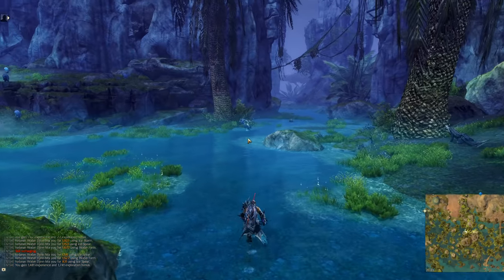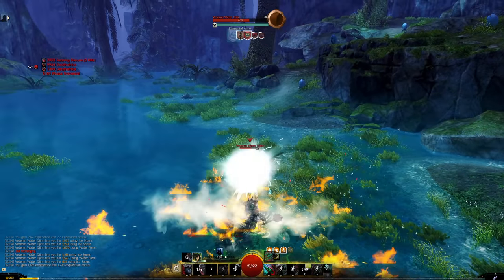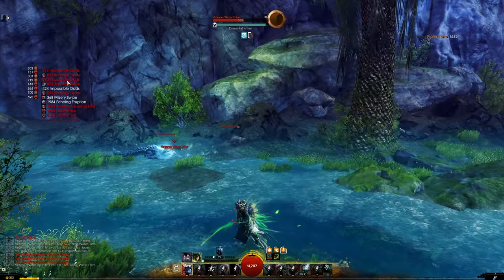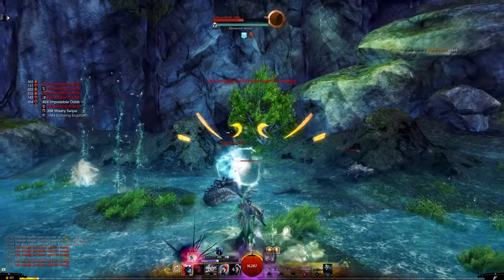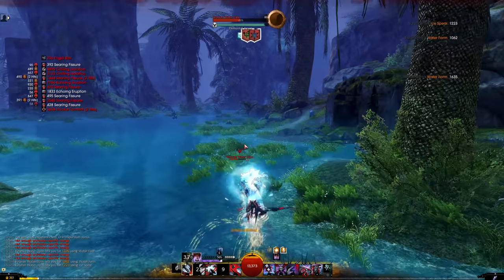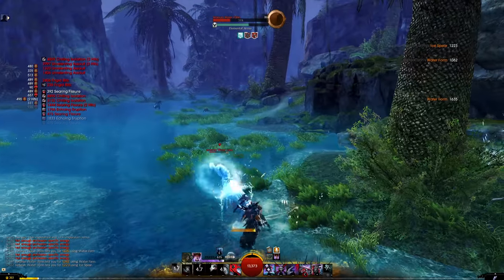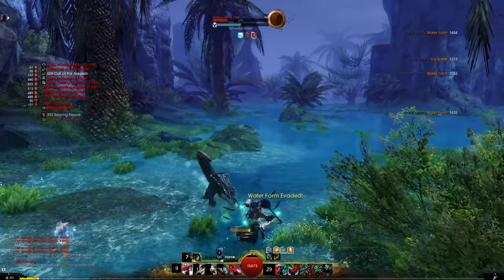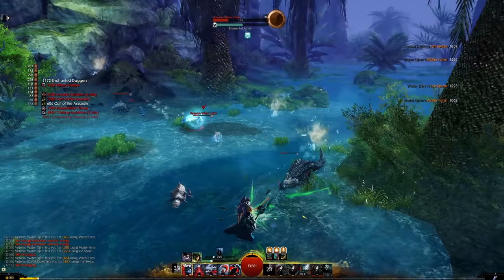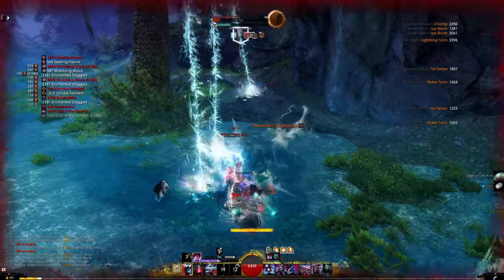In some ways you kind of have to guess which skill, trait, or bit of gear did what. Any runes you have, any sigils you have — all of that stuff will get printed, and you can choose to cull stuff out or make things bigger if you prefer certain skills to appear in certain ways. I've got my condition damage listed separately: I have my main skills on the right and my condi damage ticks on the left. Even though I'm using a lot of condition-associated stuff as Revenant, I'm not hitting much condi damage because I'm actually playing a power build.